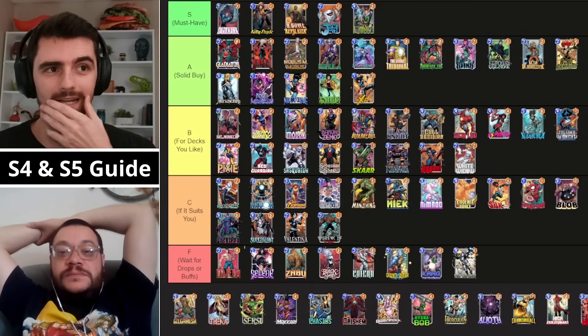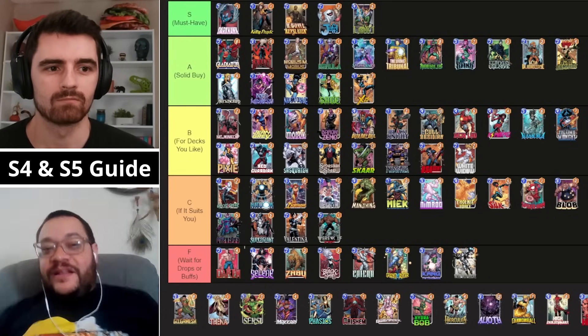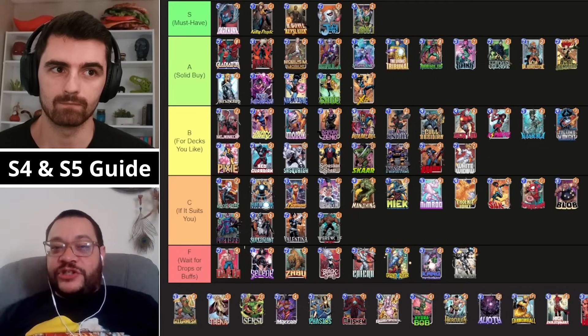Looking at S tier to start off — are there any of these cards you would want to drop down to A? Nope, not even a little bit. These are like the five most must-have cards in Marvel Snap. I think if you start with these five, you're in really good shape.